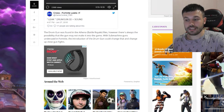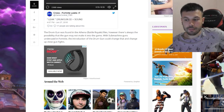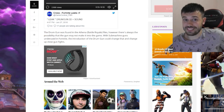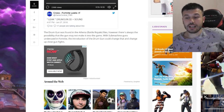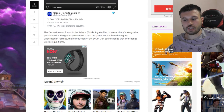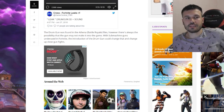The drum gun was found in the Athena Battle Royale files. However, there's always the possibility that the gun may not make it into the game. But I think this gun has to be put in this game, even with that little sound. With submachine guns underused in Fortnite, the introduction of the drum gun could change that and change up close-range gun fights. Definitely this gun is coming — no joke, this gun is ready.